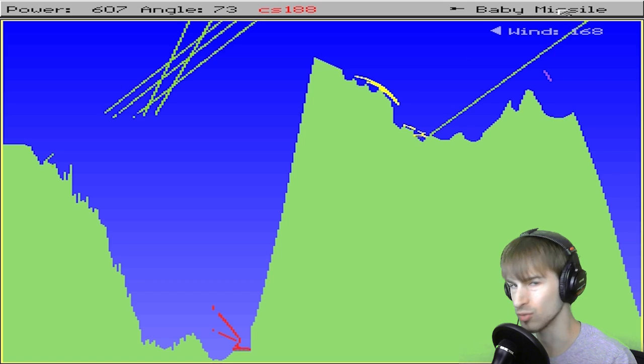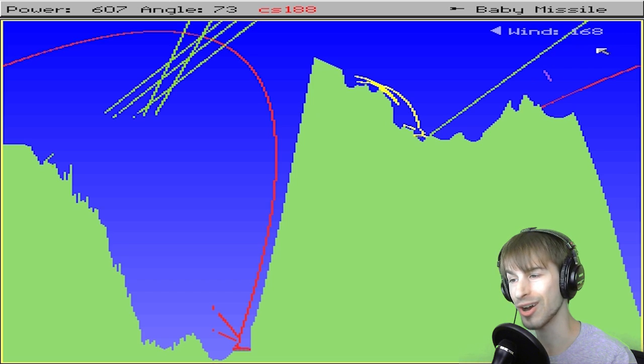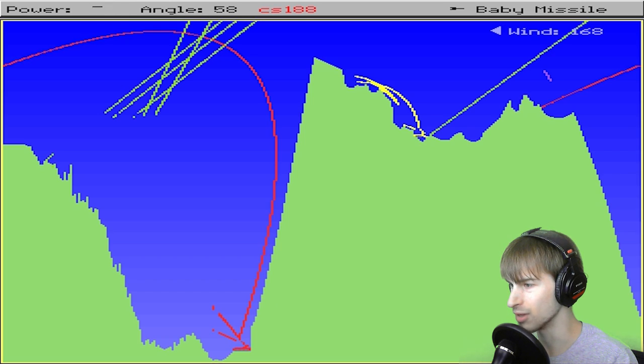I got to fire all the way over this mountain. And as you go along, there will be more types of weapons to choose from. But when the game starts, you only have the baby missile. The other thing is you'll see up here the wind. The wind is blowing really hard — it is blowing at 168 miles an hour. That is a ridiculous wind. But luckily I have wraparound turned on, so if my shot goes around this way, I will be able to wrap around and hit him.